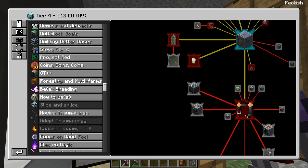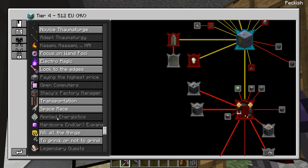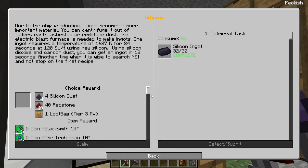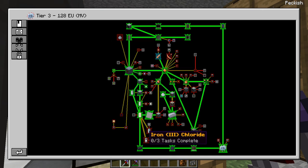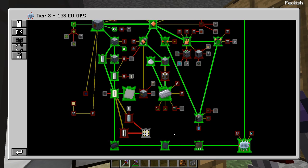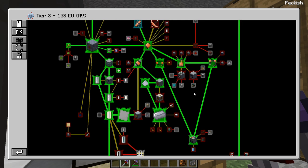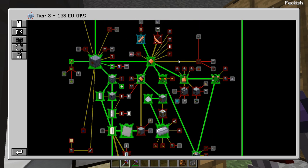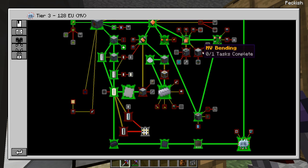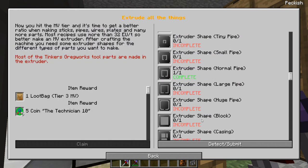Have we unlocked the applied energistics tab yet? No, we have not. But that is completely okay. I also went ahead and completed some of these quests — we had all this stuff for it. I hadn't blasted up any silicon, but it was really easy now that we have our blast furnace running at HV. The one thing we still are yet to do in this MV tab is this extruder quest, which is just very stupid.